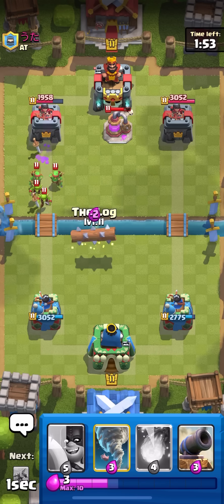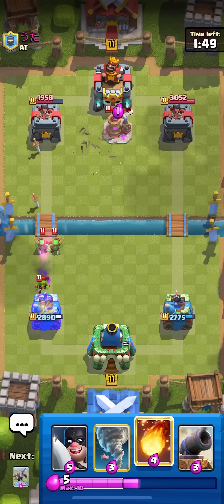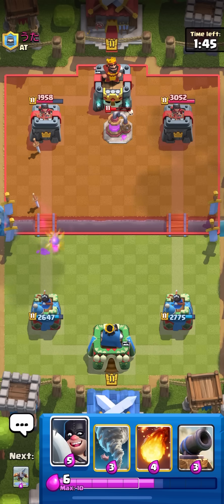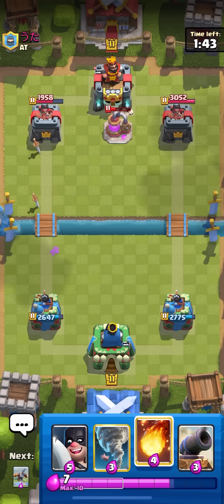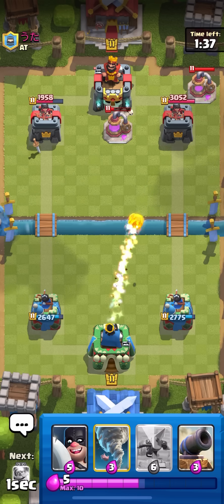I know this looks kind of weird since there is a Goblin Gang coming down my bridge, but I need to take out these pumps — I definitely cannot fall behind. Next time he pumps I'm going to have to Fireball. It looks like he's probably playing 3 Musketeers if he's running this kind of bait deck. He pumps right about — there it is — so we'll just Fireball.